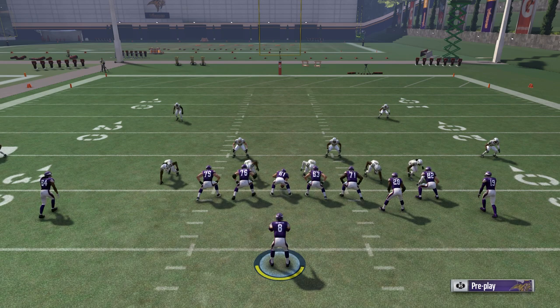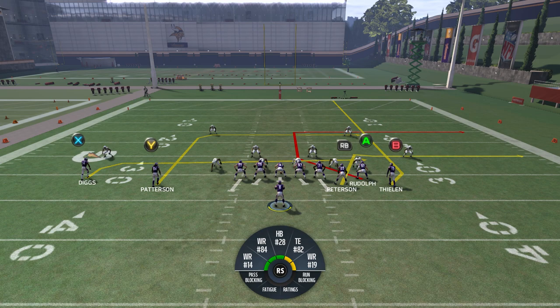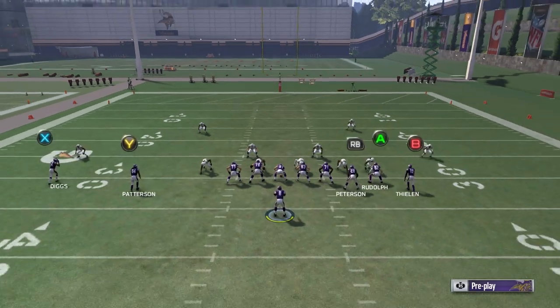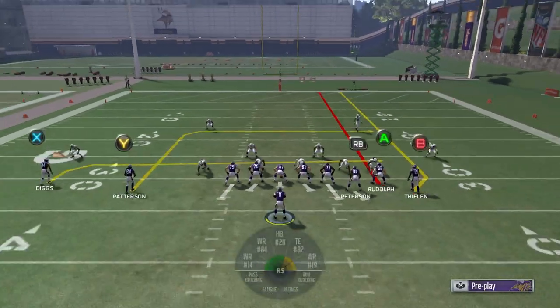Something a lot of people don't know about cover 3 blitzes is that the zones are automatically match style. What that means is the left side of the field — the zones are going to match up because they think the pressure is gonna get there before there's any immediate threat on that side of the field.